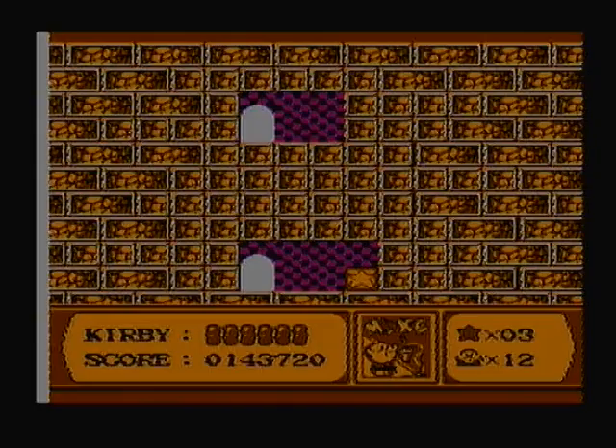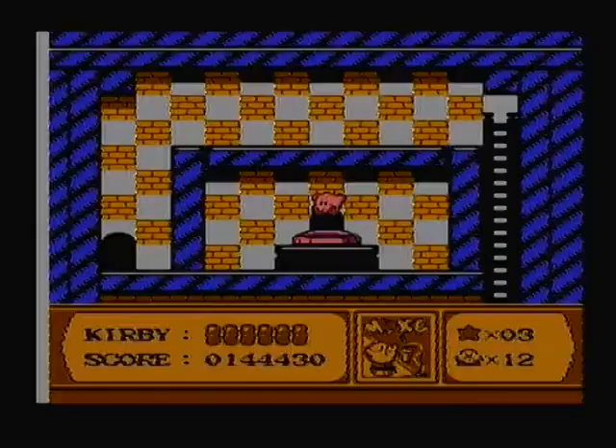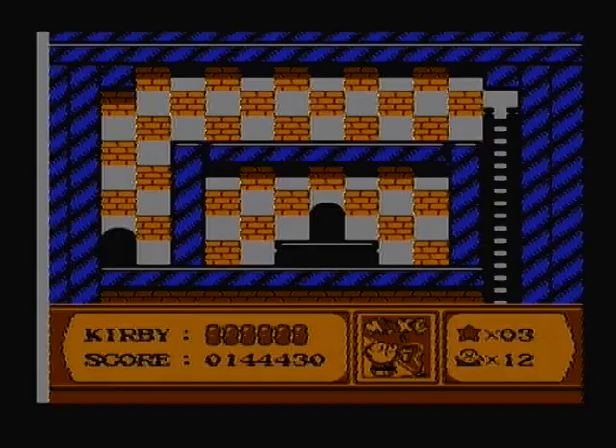Not much point to this room, but whatever. You just jump on the button and more of the map will reveal — reveal the Coliseum. And to get 100%, you'll need to get all of those.